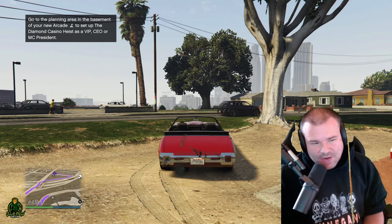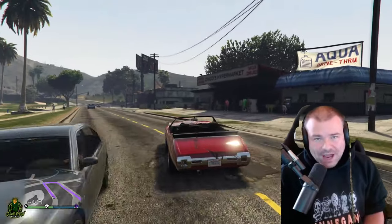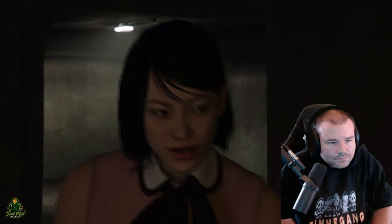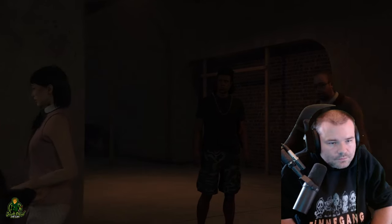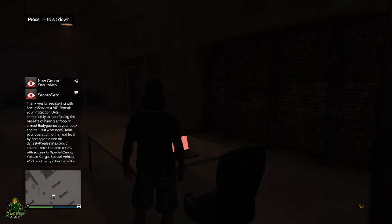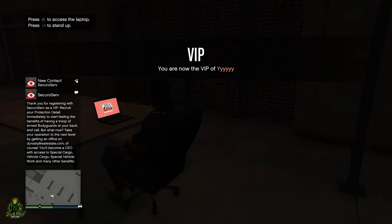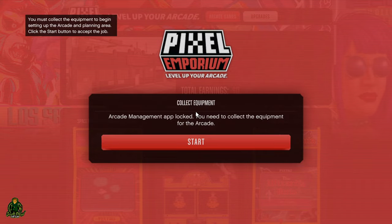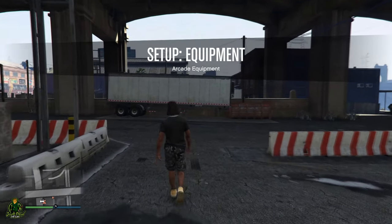After you buy the arcade in GTA 5 Online, you're gonna have to drive to it and get it set up for the Diamond Casino Heist. Then you're gonna want to go to the computer — make sure you're in a CEO or an MC club — and click Start. Once you get outside the arcade, now you gotta go get the setup equipment.